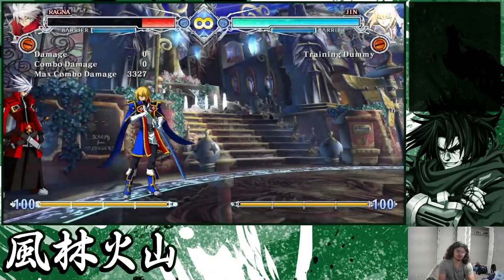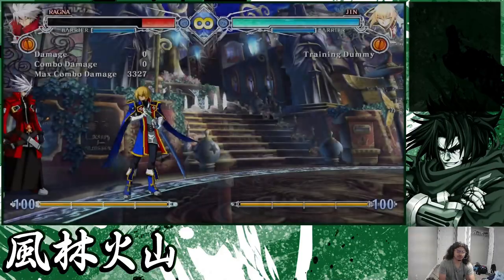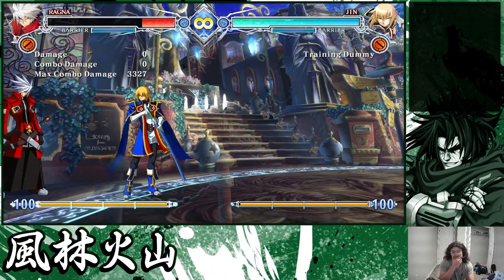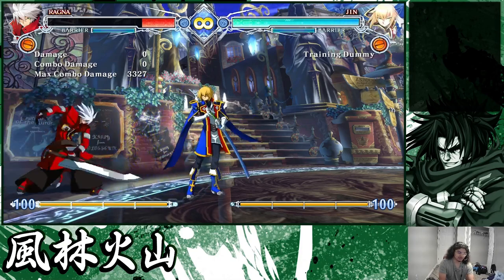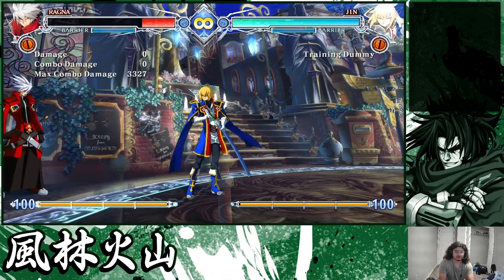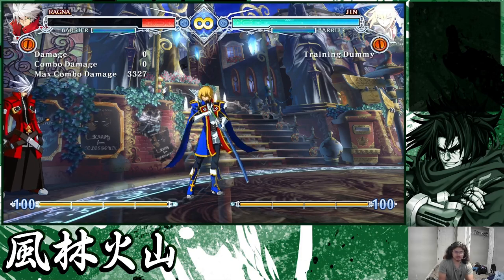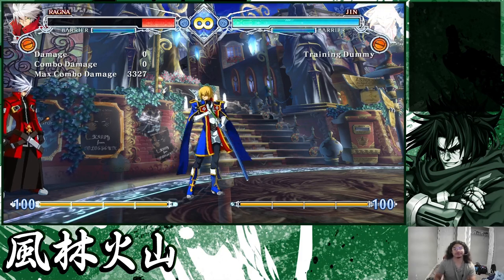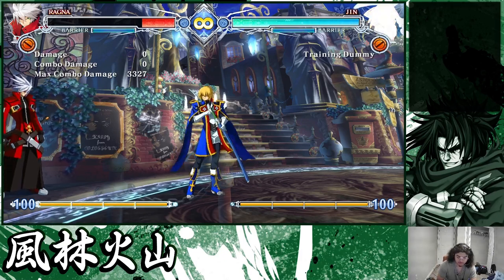Dashing under is really really good and the positioning it gives you is really strong. Dashing and jumping is really really good too because if they opt to double jump or whatever, you can cover that very easily. Ragna doesn't have a great button to trade with air attacks, but if you're on a character that can trade like Jin with a 5C — that's also a super strong option to represent all the time because it's really tricky to whiff punish. I want to say that's basically it for what I wanted to cover in this video.